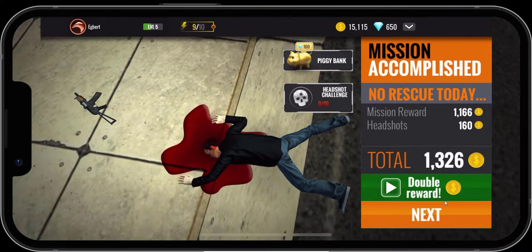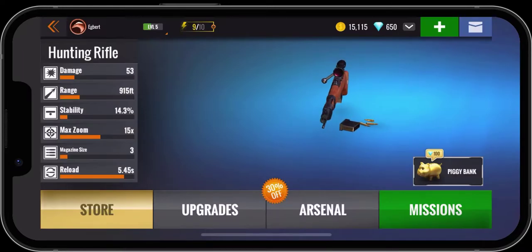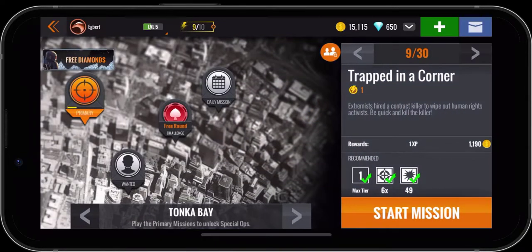We'll click on next, then click on missions, and a new option came up. Up to this point after our eighth mission we had the primary missions, the wanted missions for extra points, and our free challenge to do every single day. Now, a new option just showed up right after mission eight — that's the daily mission.